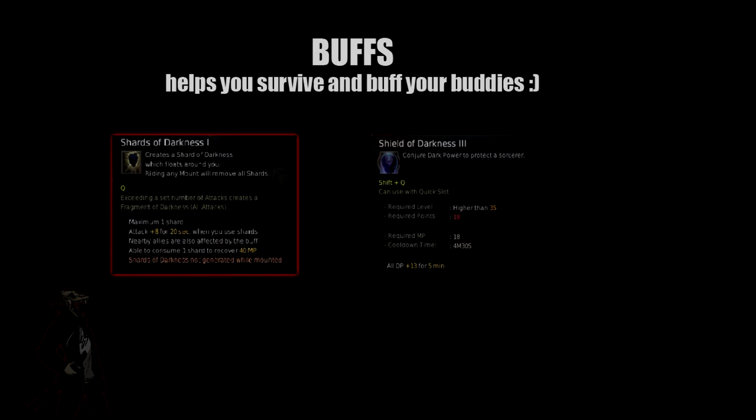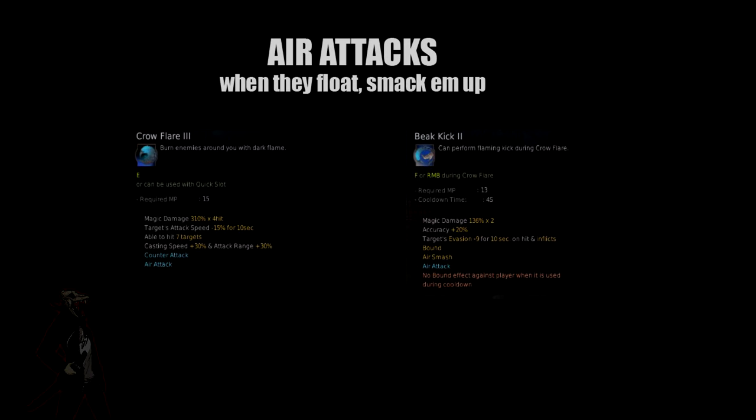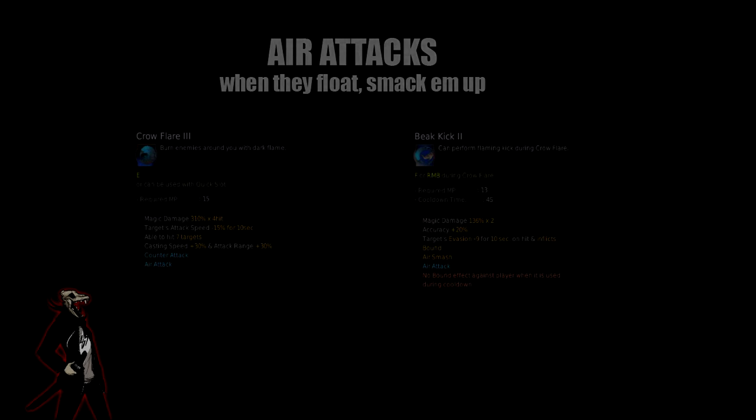You have your buffs: your Q, which can also buff your allies' attack while consuming Shards of Darkness, and Shield of Darkness, which gives you DP and you want to maintain as much as you can. Your down attacks are Abyssal Flame, Claws of Darkness, Bloody Calamity, Low Kick, and Black Wave. Your air attacks are Crow Flare, Beak Kick, and High Kick. We're never going to use Low Kick or High Kick — those are weak compared to Crow Flare and Beak Kick in this build.